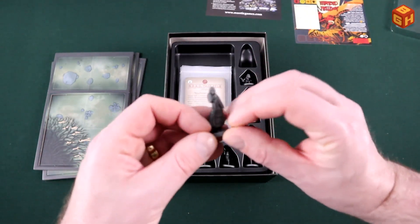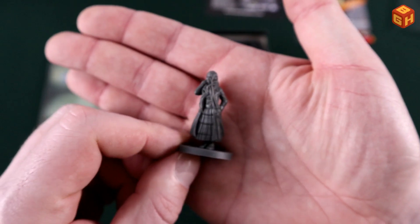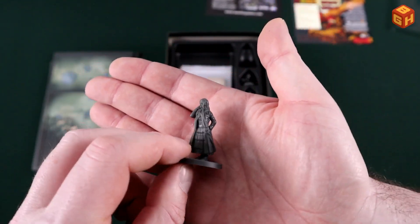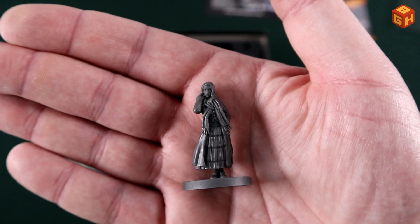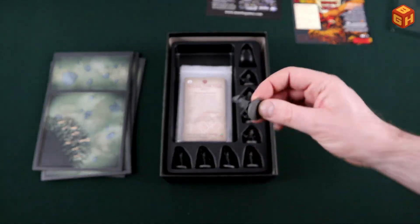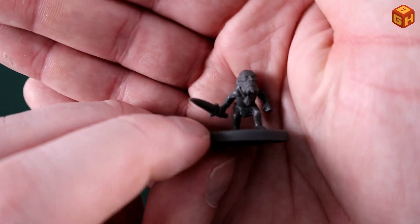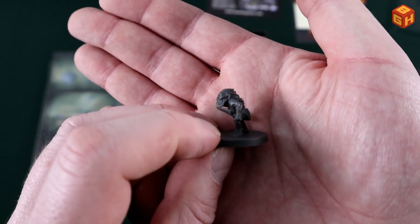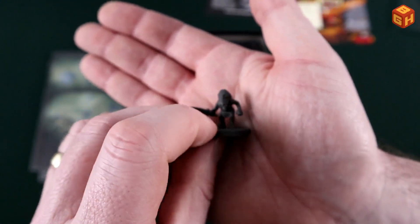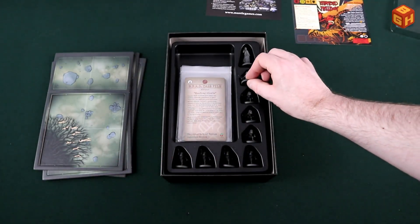Then we have some miniatures. There's a girl character — I can't remember her name — the girl that Hellboy meets. And then we have some of these small creatures that kind of look like gnomes: pretty cool, big head, small body, wielding a knife. We have four of those and four more in a different pose.